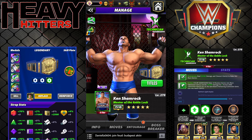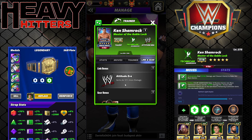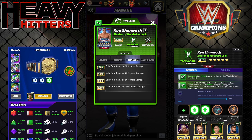Shamrock is the chase this month. He is an Attitude Era aggressive technician. He has the Attitude Era link — gems do 10% more damage — and he has the Master of the Ankle Lock standard gear. He is a trainer. Color turn gems at 18k are going to do 100% more damage. That's a pretty big upgrade at the color turn gem trainer.